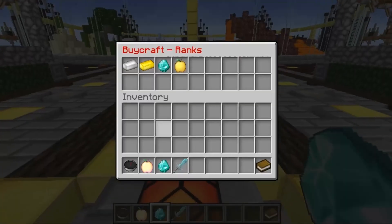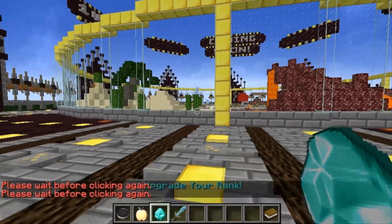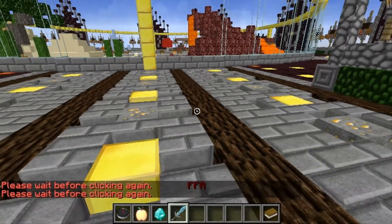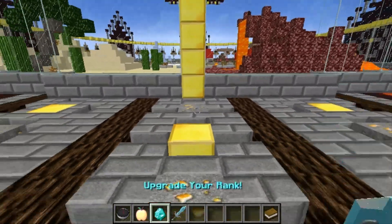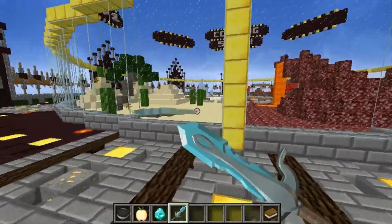Here is a brief preview of the donor ranks. There's Iron, Gold, Diamond, and a Donate tier where you can donate as much as you want — and you'll probably get VIP if you donate over a hundred dollars or something like that.